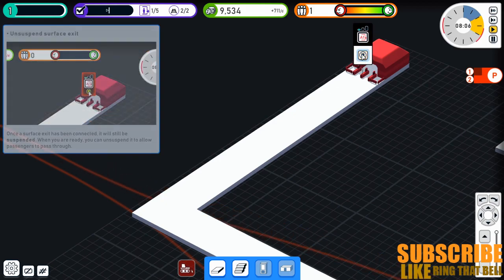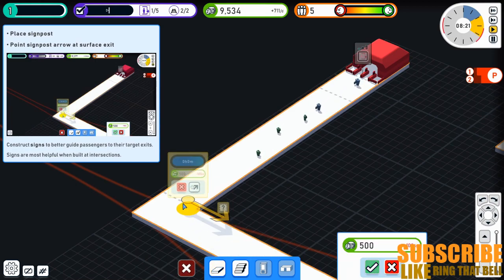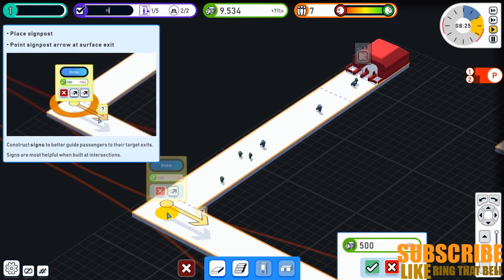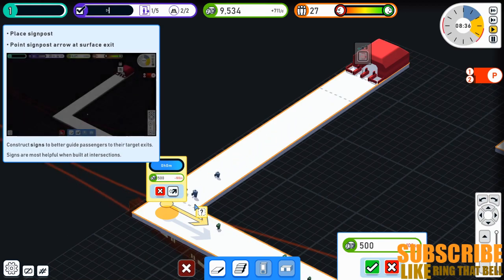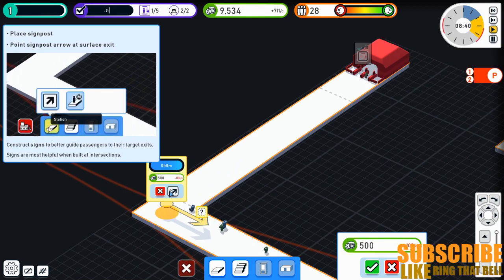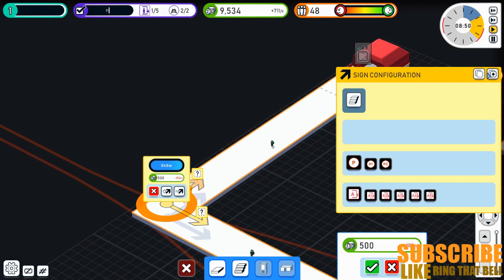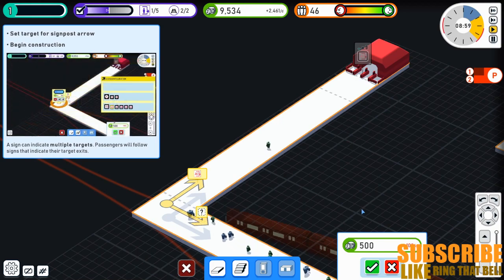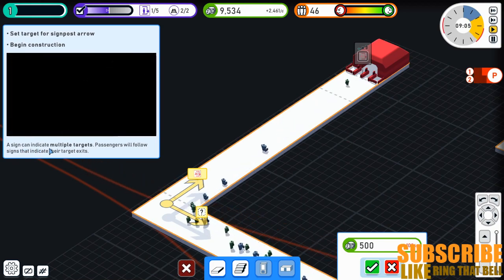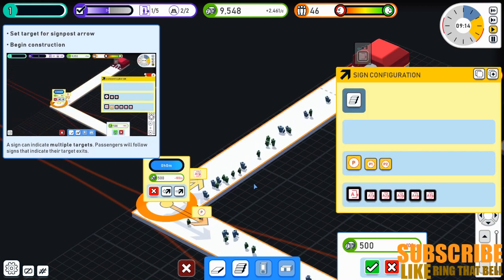I don't want a tutorial, go away. We need to put in signposts, so we can do that there like so. Let's put one on — we're going to do it that way, and that is to Gate A1, so we're going to go like that. A sign can indicate multiple targets. Platform — there we go.